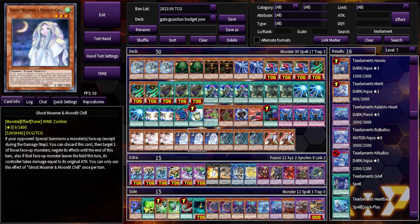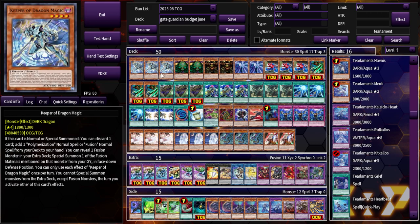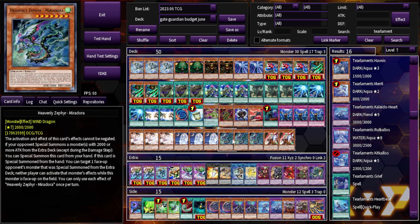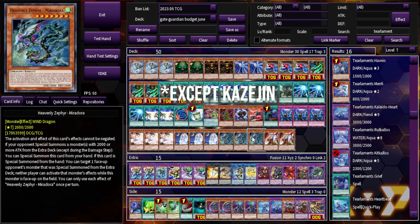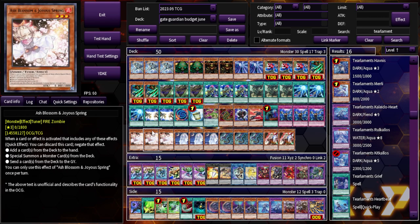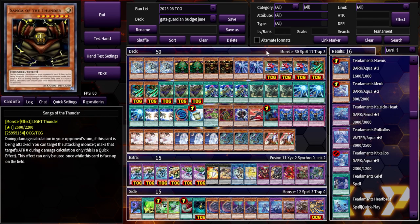Even at 40 cards, Small World could be solid, because now we have lines where Ghost Ogre can go into Song of the Thunder, and Song of the Thunder, being level seven, can get you Tank. You want to get to Keeper of Dragon Magic first turn — all of your names can go into either Tank or Keeper of Dragon Magic because they're all level seven. The best Small World bridge is Miradora, because Miradora is level seven and a dragon, just like Keeper of Dragon Magic, so any level seven can bridge into Miradora and then get you Keeper.